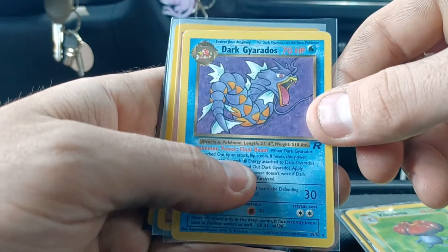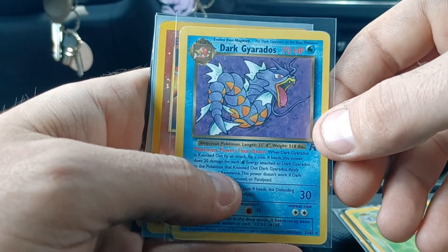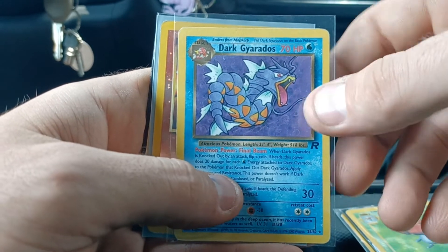A Dark Gyarados non-holo. I did not have this one in my Team Rocket set yet — just missing a few of the non-holos. So now I have this one.